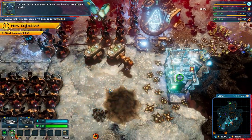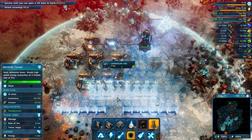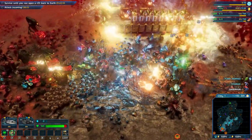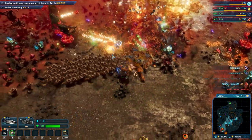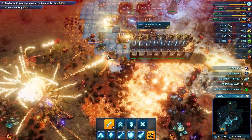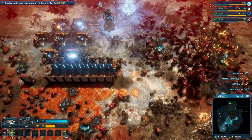I'm detecting a large group of creatures heading towards our position. They are coming from that side — we need to defend this, because this is where our carbonium is coming from. These guys are resistant to splash damage, and you cannot kill them with the sword because they will teleport when in close range. They do take a few bullets to kill, so the normal towers are good enough.